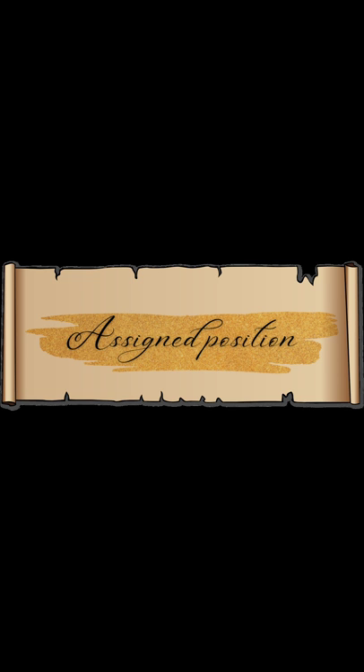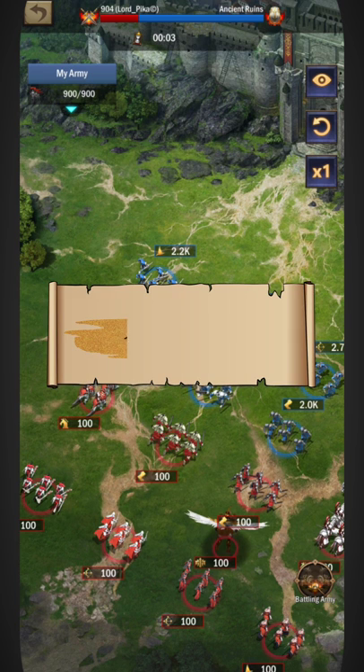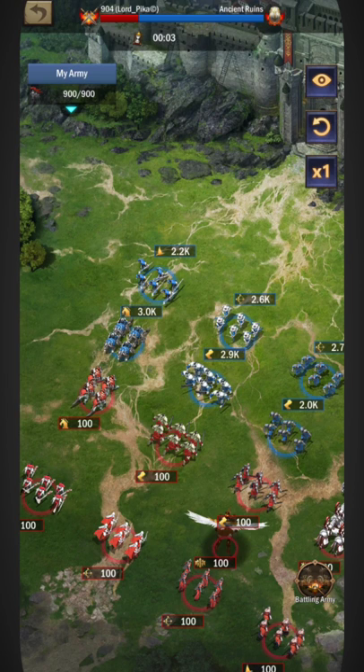First and foremost, you must understand assigned position. It's more of a permanent position. When all nine types of troops are sent, the formation looks like this — what I call a four by four formation, with four troop types on the front line and back line: even cavalry, even infantry, odd infantry, odd cavalry in the front line; even mages, even archers, odd archers, odd mages for the back line.